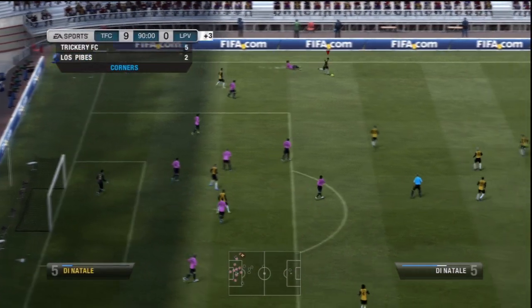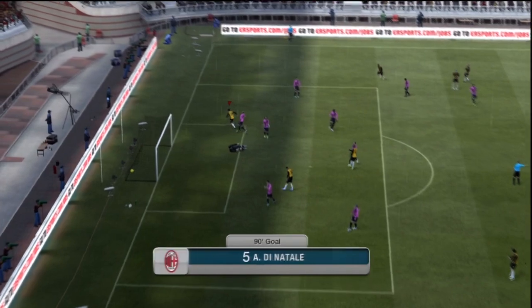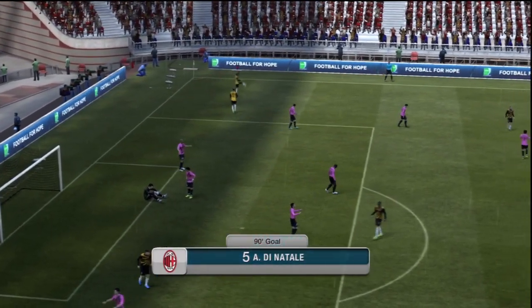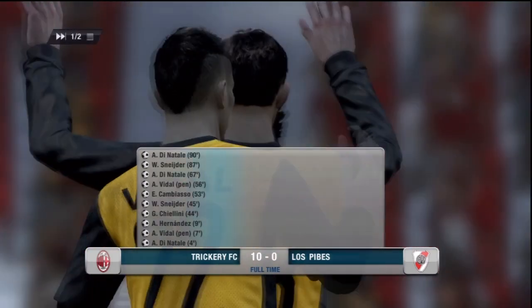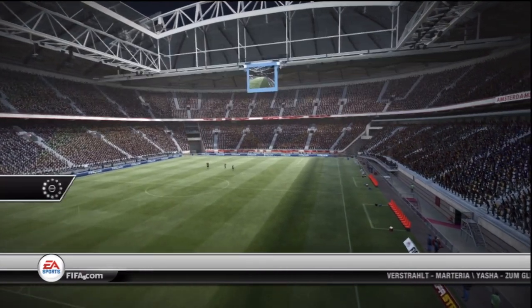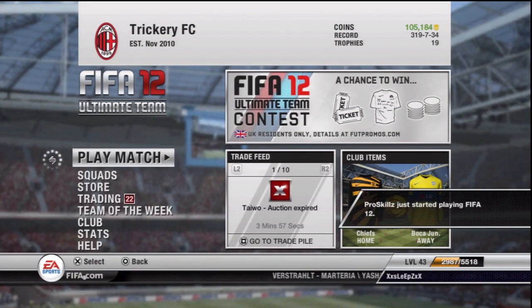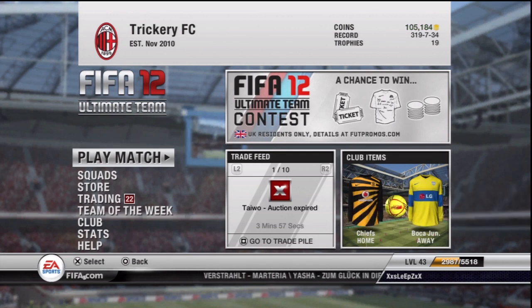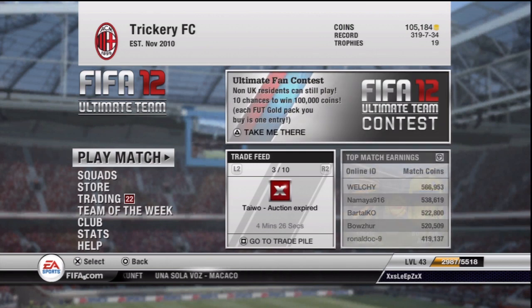Pushing for that 10th goal — we pass short to Di Natale from the corner, some step-over action, one, two step overs, and he finishes with his left nicely into the corner of the net — that's Di Natale's hat trick on his debut! 10-nil was the final score. We pick up 982 coins, not bad at all. With full DNF I'd be close to 1100. That's going to be it for this episode — only two games because of how many goals were scored. If you enjoyed it, leave a like, subscribe, and I'll catch you guys next time.